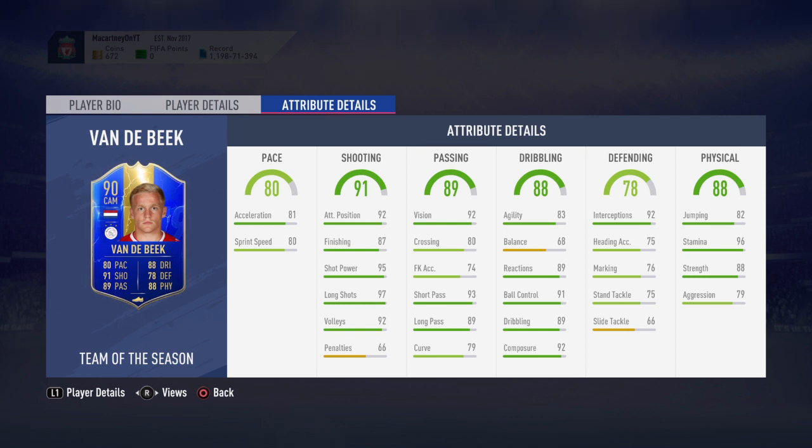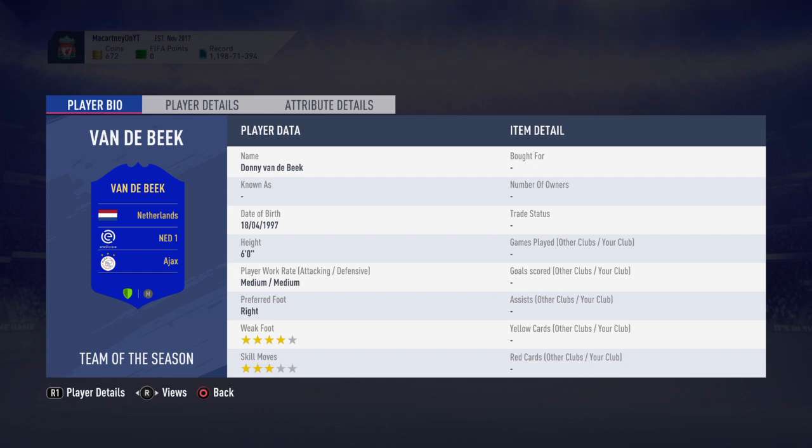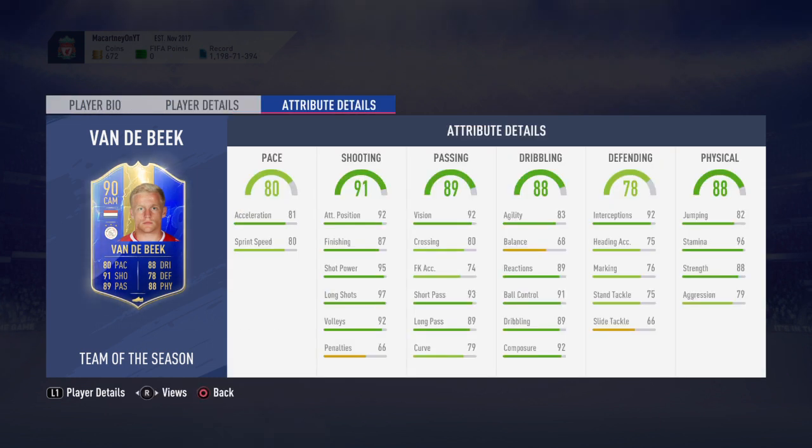Without further ado, let's look at this card and see whether he is worth it. He's got an overall amazing card — he's almost in the Hullét gang, apart from defending. It's very rare that you'd get a player from Ajax or the Dutch league who's almost in that club. His physicality is 88, with 82 jumping, 96 stamina, 88 strength, and 79 aggression. Being six foot, you'd expect him to win quite a lot of headers.